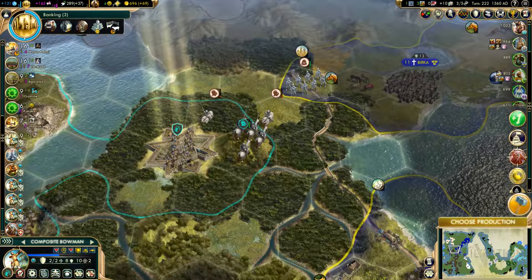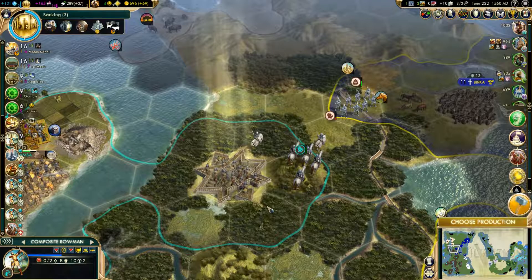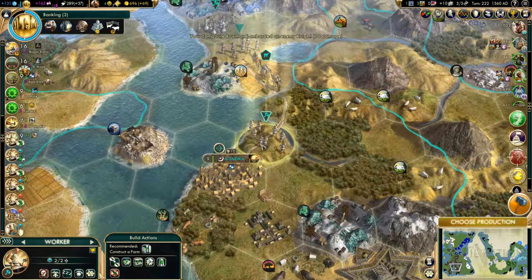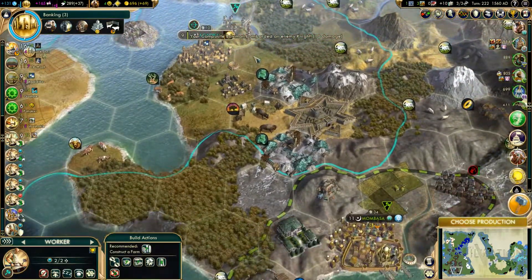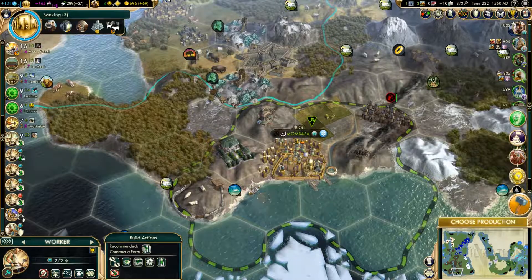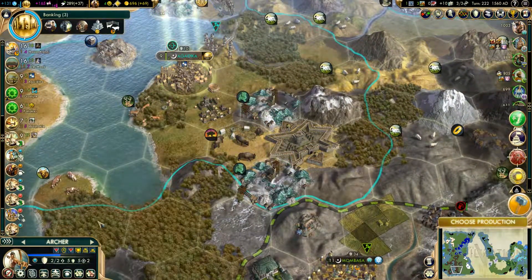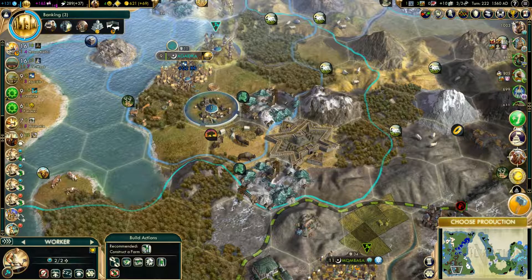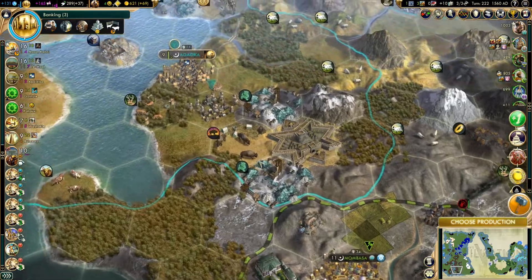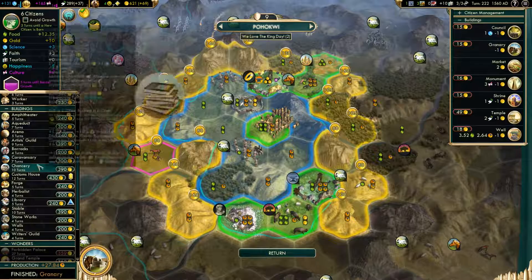We need some encampments — encampment there, encampment there. I hate when it skips like that — he should be on alert but apparently he's fortified. Bottom end of the road is completed. We still need to make a road down here as well, just so that we can send reinforcements in like we should be doing right now.